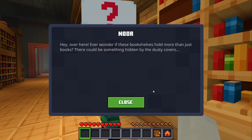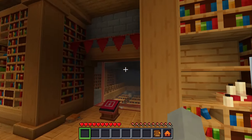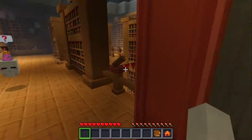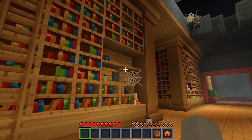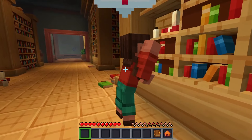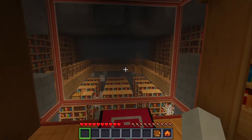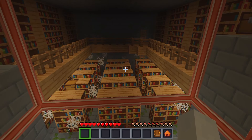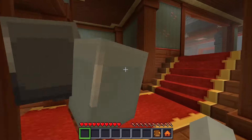Ever wonder if these bookshelves hold more than just books? There could be something hidden behind the dusty covers. There's gotta be something hidden — I bet a switch is behind one of these books. Yes! A secret door has opened! I got an enchantment book sticker! Libraries are located in strongholds — a stronghold is pretty much just a bigger dungeon, except it's got the end portal in it, so it's a lot cooler than a regular dungeon.